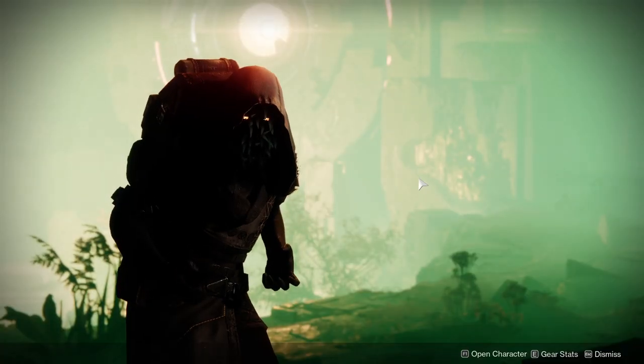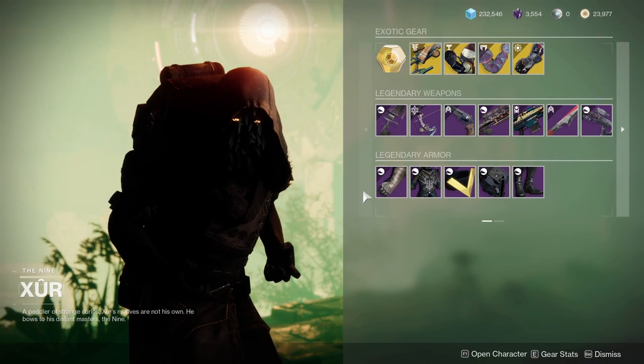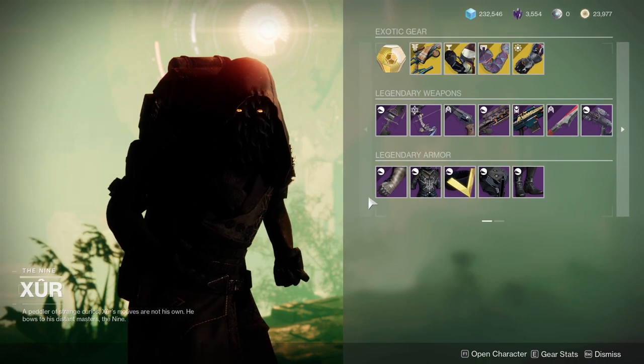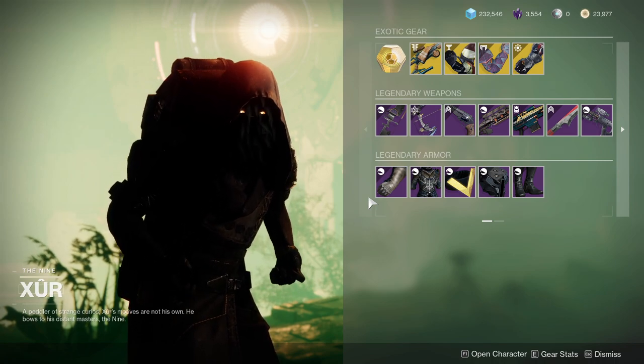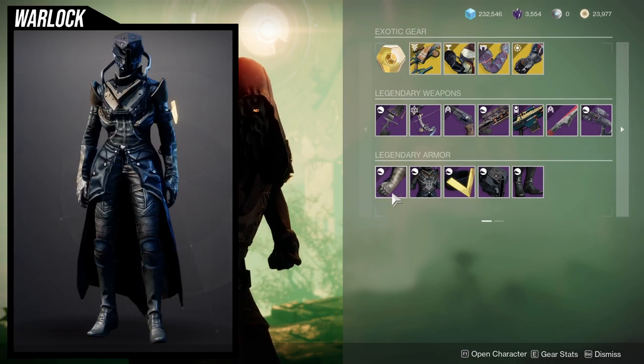Xur is on Watcher's Grave on Nessus and he's currently selling the Season of Arrival activity armor, which is pretty rare. I haven't seen him sell this in a long time, if at all actually. Definitely try to scoop some of these up — some of these are really, really good. Let's just get into it.